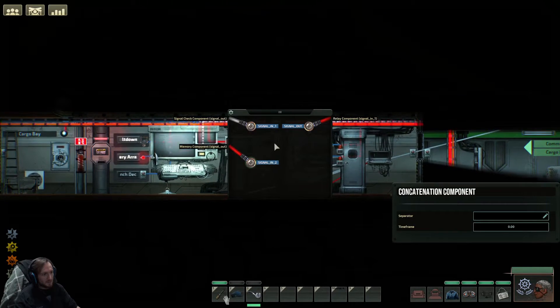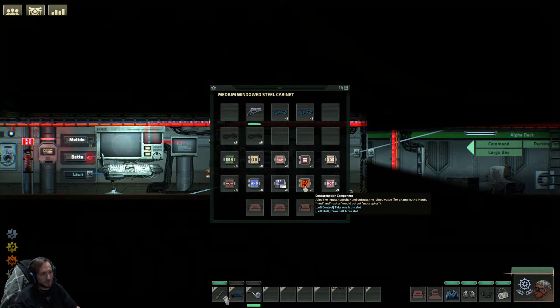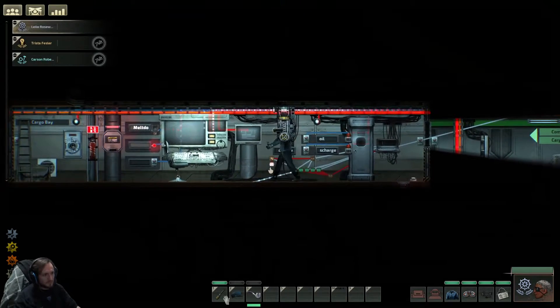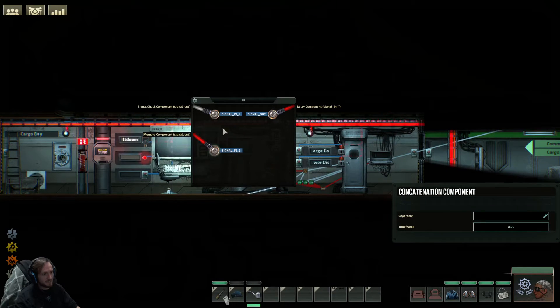So I have it coming over to this component — this is the only time I've ever used it. It joins the inputs together and outputs the joined value as a combined thing. For example, if it inputs 'mud' and 'raptor', it would output 'mudraptor'. So I have this memory component that says 'percent fuel remaining'. Signal one is coming in from how much fuel is remaining, and the memory component comes in as signal two as 'percent fuel remaining'.